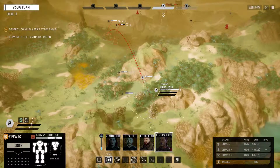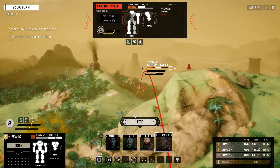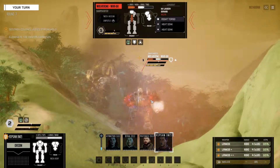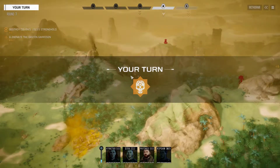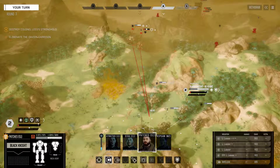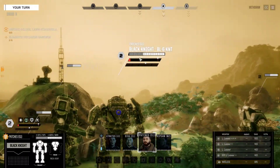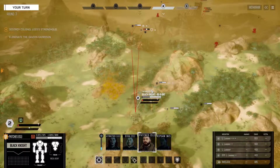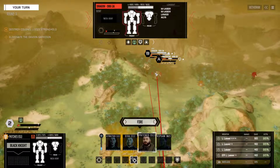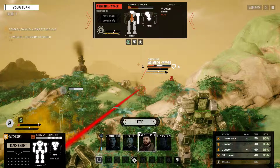Let's go ahead and use our Orion first — we can just stay put with the Orion and fire on the Wolverine. How much HP did he have left? 18. So now we'll pull out the Black Knight over to about here. It might be exposed to turret fire for one turn, but I think that's okay. We're going to multi-target A-B, and this Wolverine has very little HP left — 18 HP.